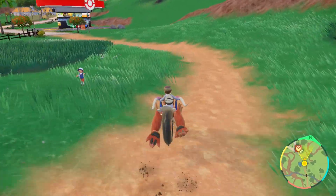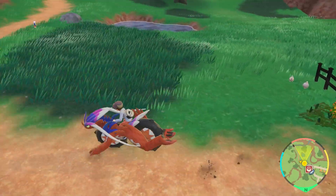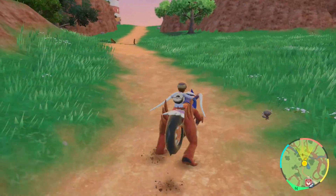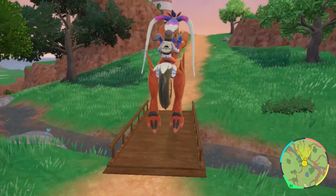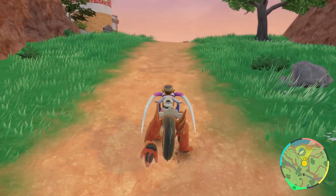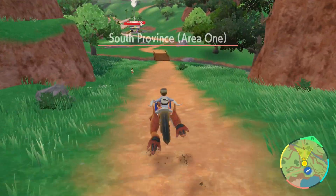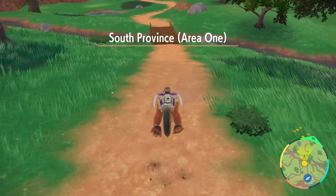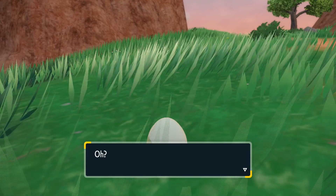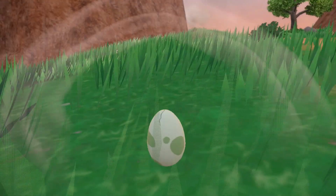I have four eggs here I'm going to hatch. I don't know why I like this route for hatching eggs, I just always come here. There's nothing really significant about it other than there aren't really any dangerous Pokemon here. I mean, you could go to a city or something and hatch them, but this works too.